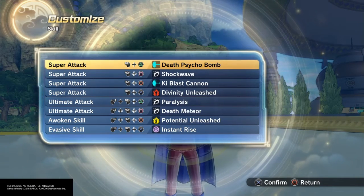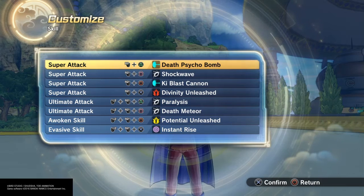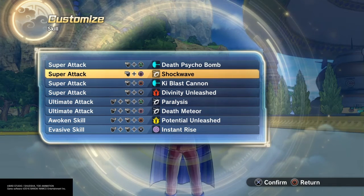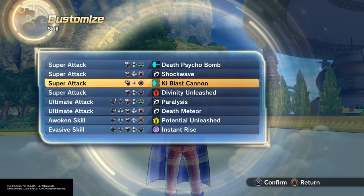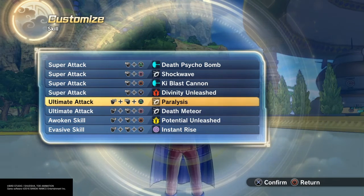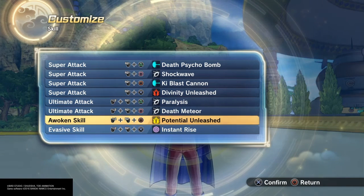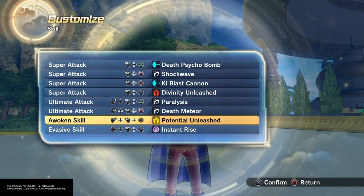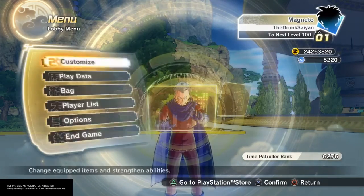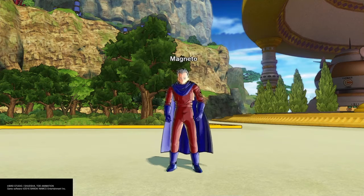For his skill set, there's really not a whole lot you can do for Magneto skill-wise, but I gave him Death Psycho Bomb, Shockwave Keyblast Cannon, Divinity Unleashed, Paralysis, and Death Meteor. Potential Unleashed as an awaken and Instant Rise as his evasive. And that is Magneto from X-Men.